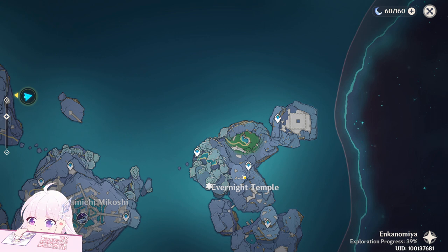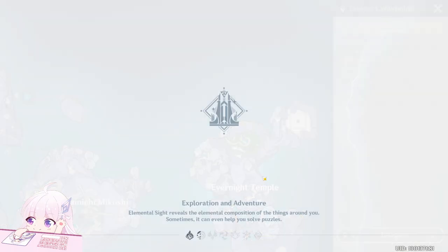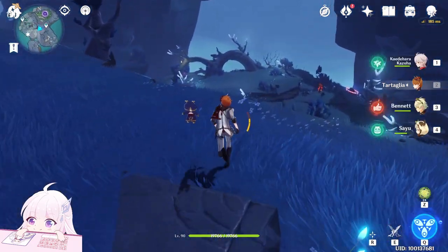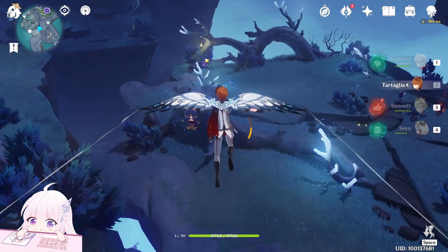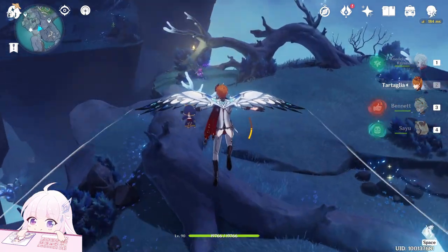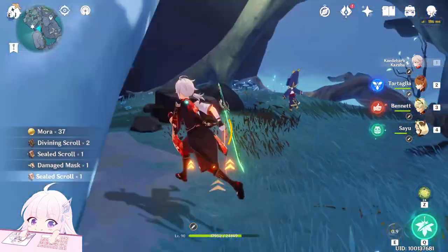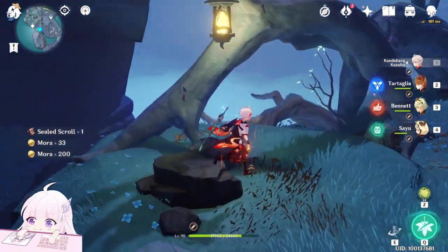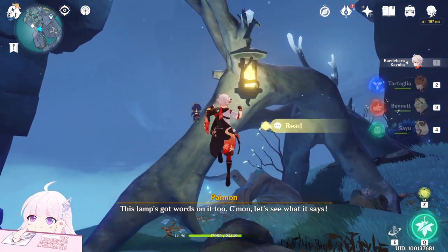Last one here, so teleport to this one. This one is the downside teleport waypoint, so go to the one on the top side. This one was near the sigil I showed in the sigil video. You can see an Abyssal Mage is there, so maybe you have to kill him first. After you're no longer in combat mode, you can sit down here as well. And read this.